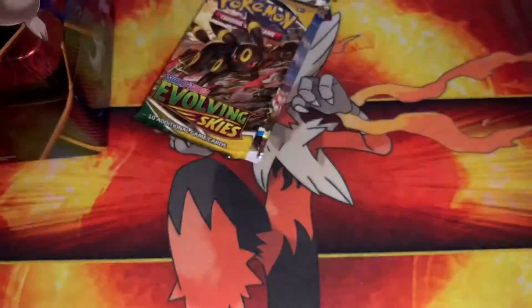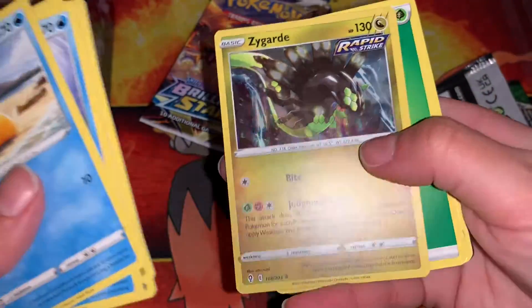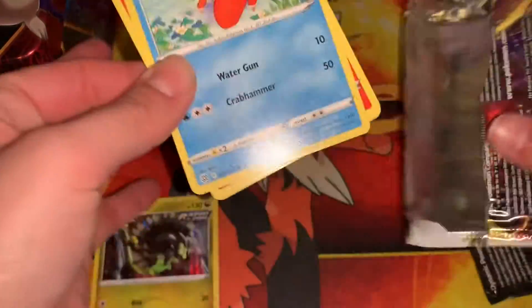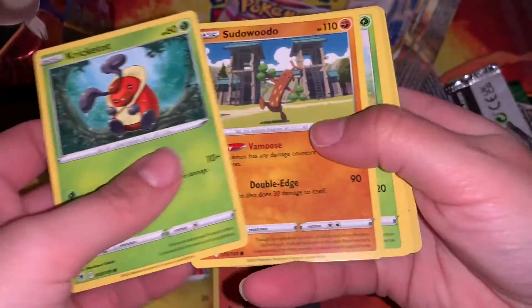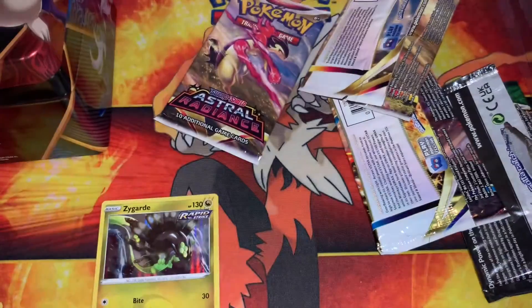Oh, that's a shame it's not a holo. We have a Zygarde holo. Nothing good there, a straw. Reggie Ice and Reggie Steel. And final pack.